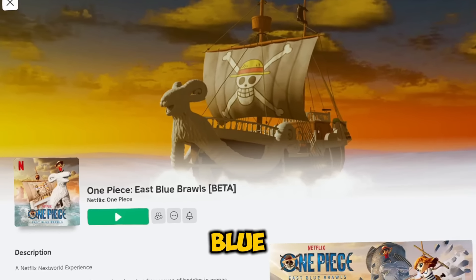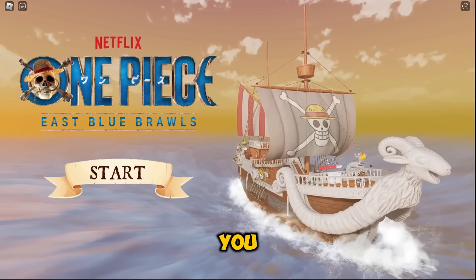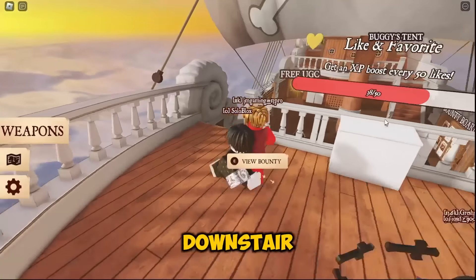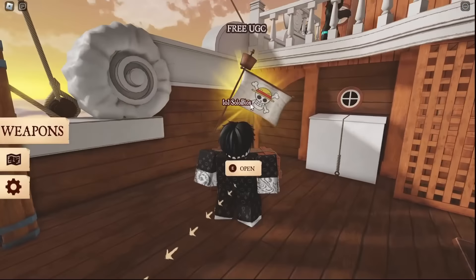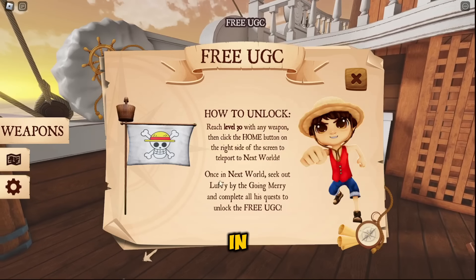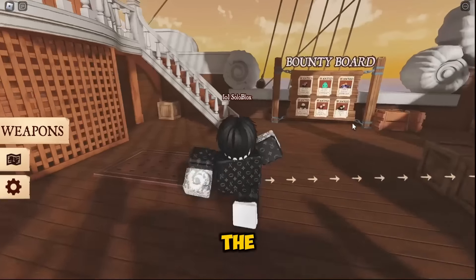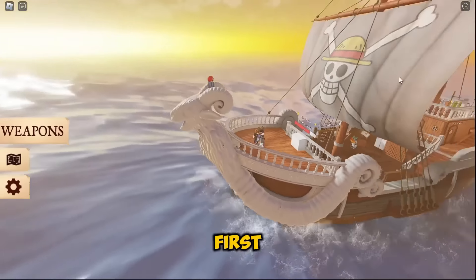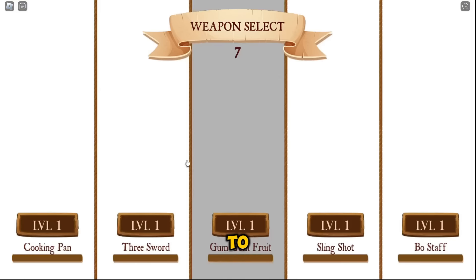Our next game is One Piece East Blue Brawls. Click on the play button. Once you load, click Start. Go downstairs to the UGC. Open it — you have to complete two quests in order to get the item. First is to level up any weapon to level 30, and the second one is to talk to Luffy. Just go here for the first quest.